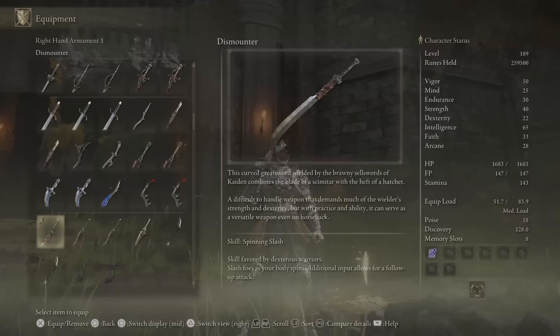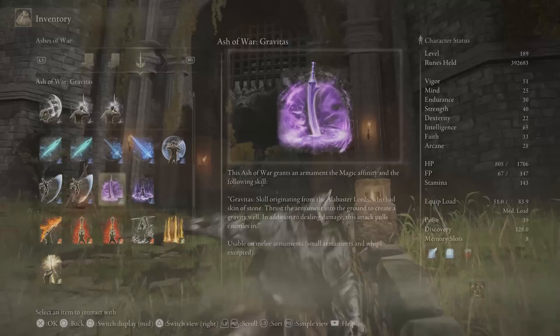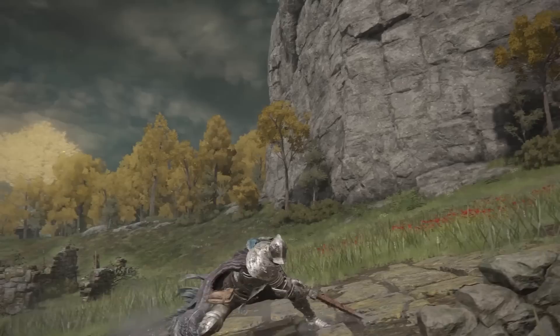He wields the Dismounter, a difficult-to-handle weapon that demands much of the wielder's strength and dexterity, but with practice and ability, can serve as a versatile weapon even on horseback. He's been training with this sword long enough to wield it effectively, and even uses the Ash of War Gravitas, a skill that thrusts the armament into the ground to create a gravity well. In addition to dealing damage, this attack pulls enemies in. So while he is likely not an Alabaster Lord himself, he has mastered a skill of the Alabaster Lords, likely without their instruction.